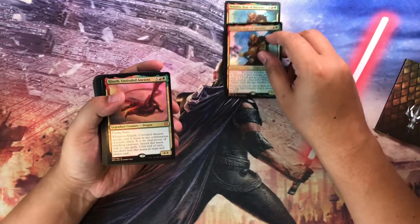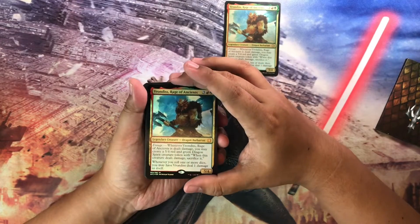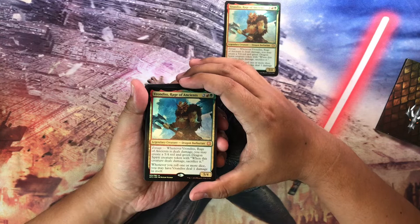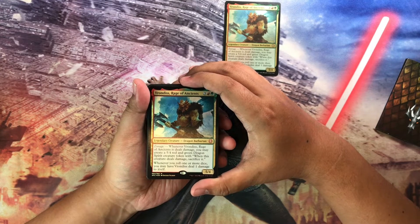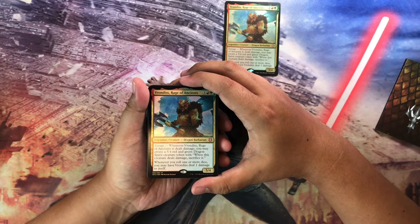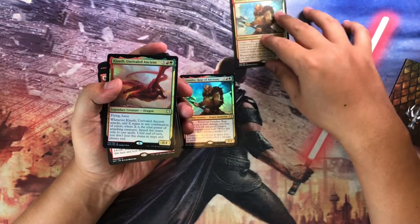Whenever Vrondiss, Rage of Ancients, is dealt damage, you may create a 5/4 red and green dragon spirit creature token with 'when this creature deals damage, sacrifice it.' Whenever you roll one or more dice, you may have Vrondiss deal one damage to itself — which will allow you to make those spirit tokens.